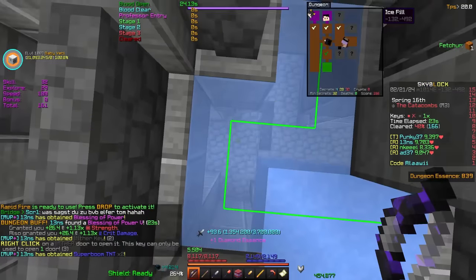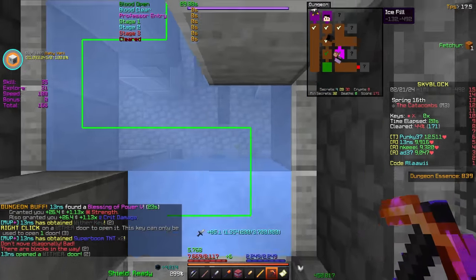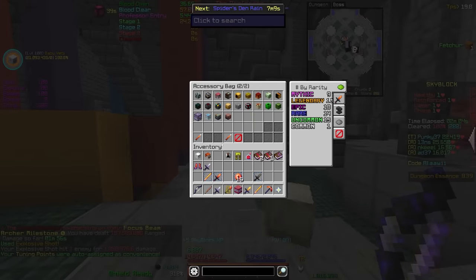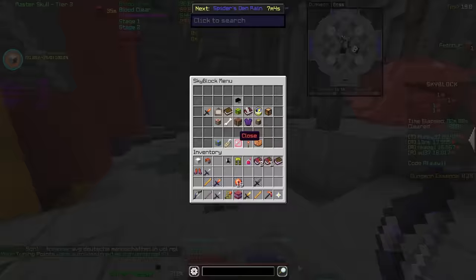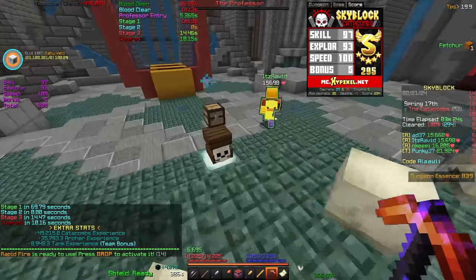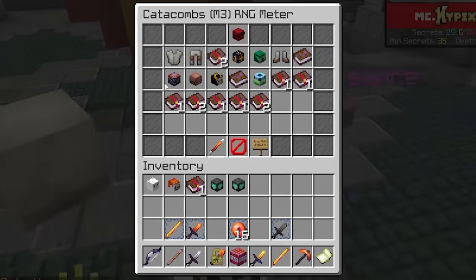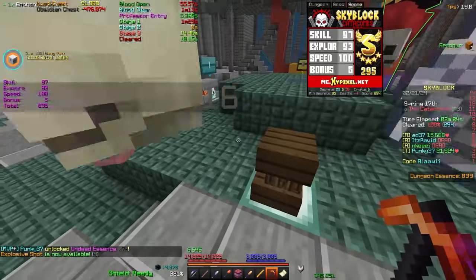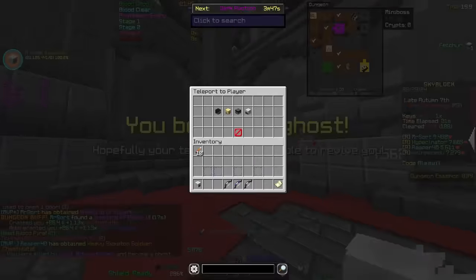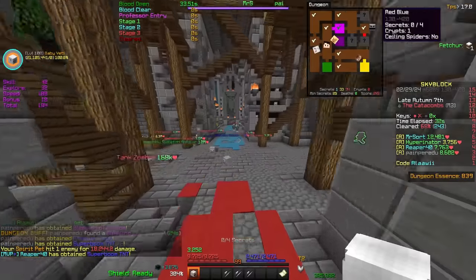I've done Ice Fill now three dungeons in a row! I'll just put this in my accessory bag — I'm not gonna recomb it because we might drop a tier four, which I believe drops from M4. If we don't, we can just recomb it later. This is getting annoying — where are my drops? Let me check my RNG meter... it's only at 27%. I thought it'd be higher. It's a 3% chance — come on!